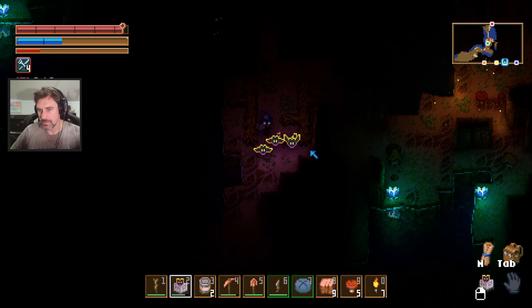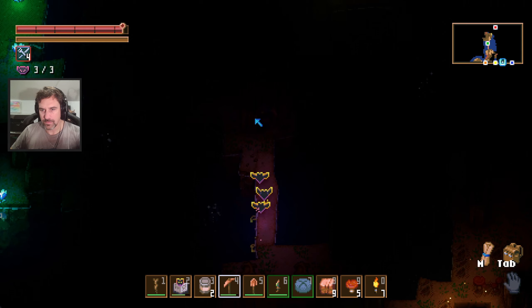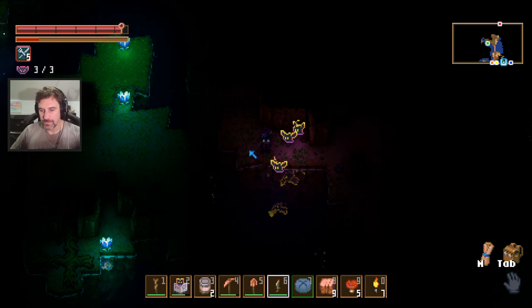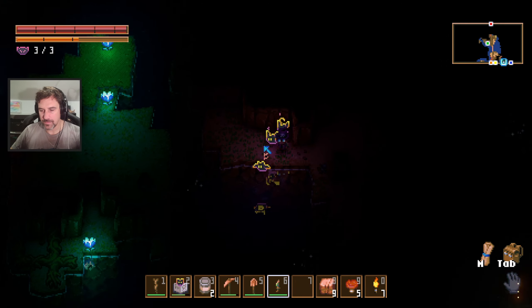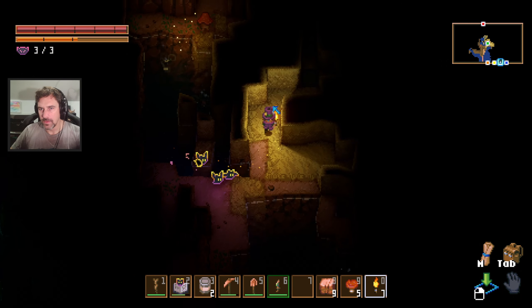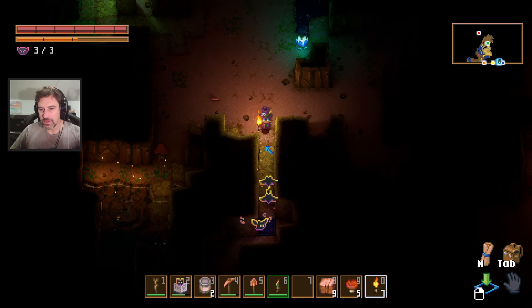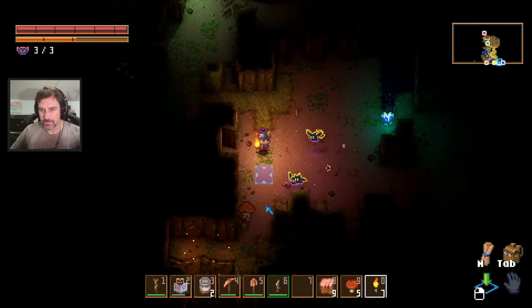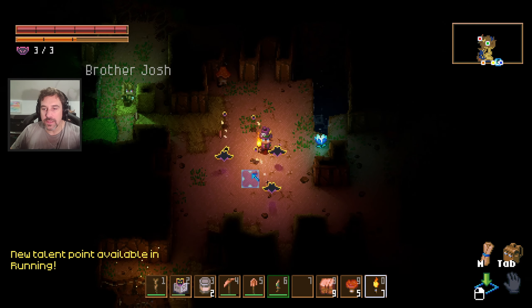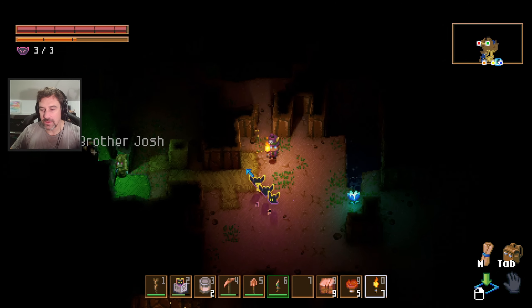Oh, this is grass, this is easy to get through. I got a brick wall. Ooh, a pressure plate — does that do anything? Get him! Get him again. Ha ha, get wrecked.